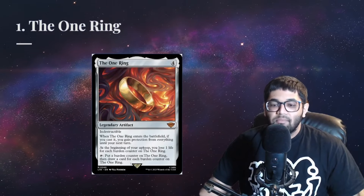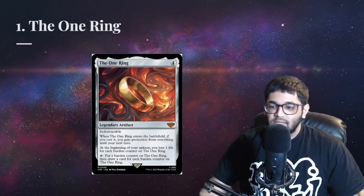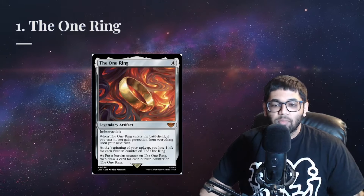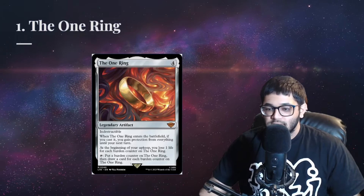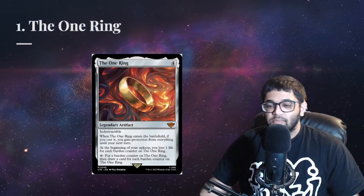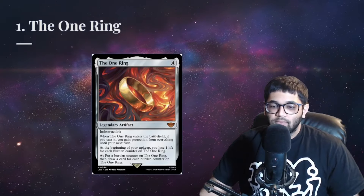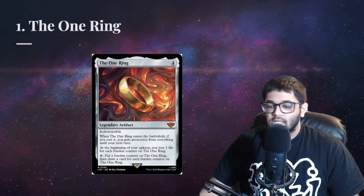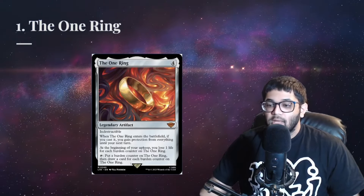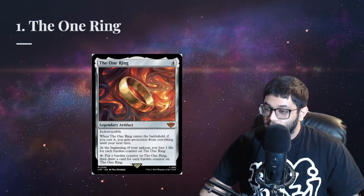The strongest and most meta-warping card of 2023, in my opinion, is the One Ring. This card enables every single deck in the format access to a very powerful draw engine. This, in turn, has slowed down the meta a lot. For example, turbo decks previously would be completely out of the game after their first win attempt was stopped, especially if they didn't have some other draw engine like Rhystic Study or Mystic Remora. However, with the addition of the One Ring, many decks that lacked draw can stay in the game and keep drawing interaction and threats to prolong games.